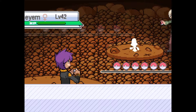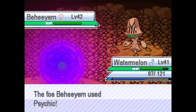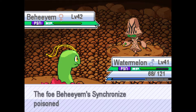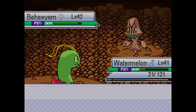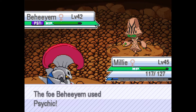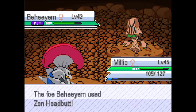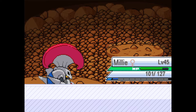Rival Damien sends out a Behium. Against this, we're setting up Light Screen first because he's going to use Psychic. We can't tank that — let's Poison Powder. Let's go into Millie. If we X-Scissor that should kill. Psychic — we resist. Zen Headbutt — we resist that as well. X-Scissor should take you out. Behium is down — first Pokemon down.